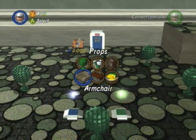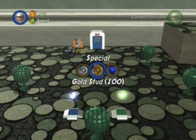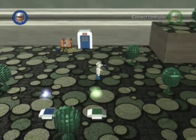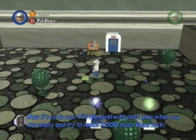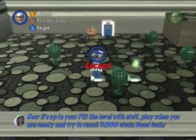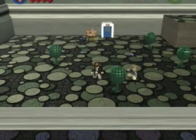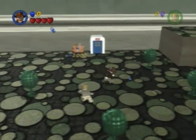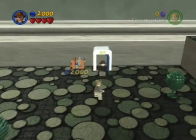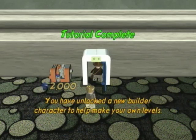We don't care about props — we need studs. Go to special and you can make blue studs as well as silver and gold. You can also pause the level and hit 'test level' in order to start testing it. That thing will activate, the door will open, and we've completed tutorial level one!